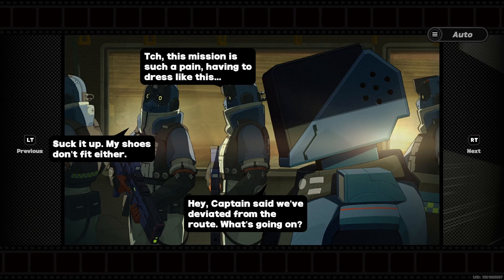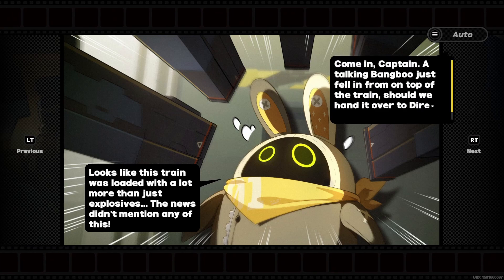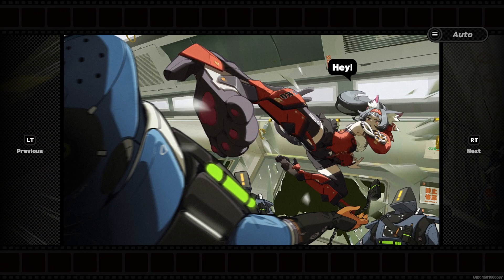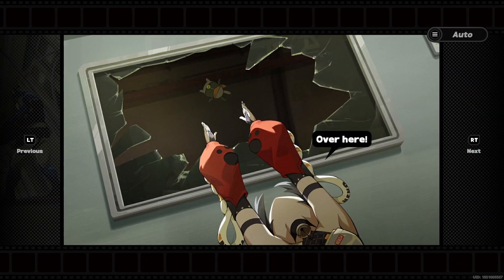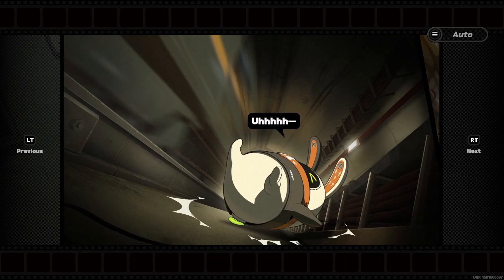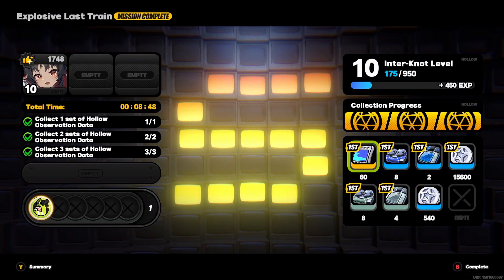This window is small even for Nekomata and she's basically a liquid, but it's a piece of cake for you. King of the World - please head to the driver's compartment. This mission is such a pain having to dress like this. My shoes don't fit either. Looks like this train was loaded with a lot more than just explosives - the news didn't mention any of this. A talking Bangboo just fell in from on top of the train - should we hand it over to Director Perlin? Yes - eliminate immediately.